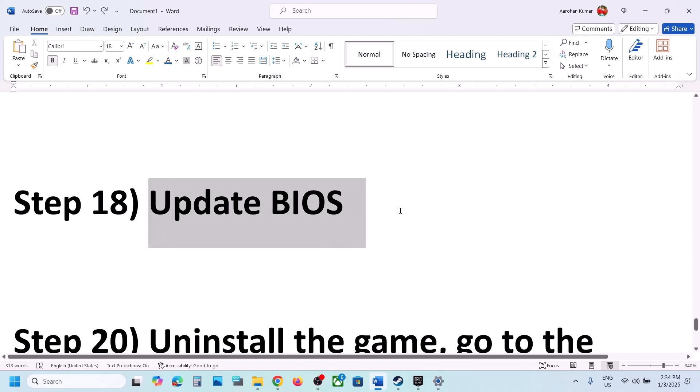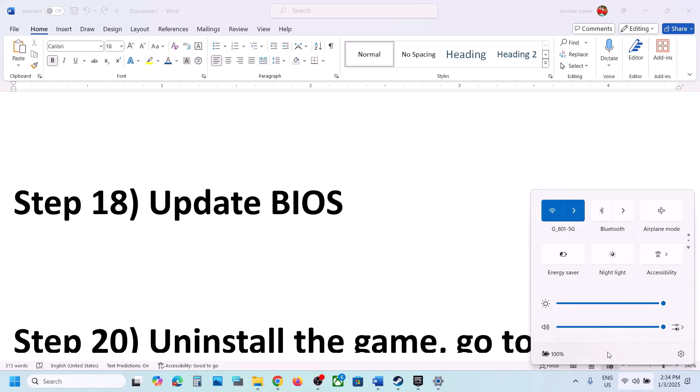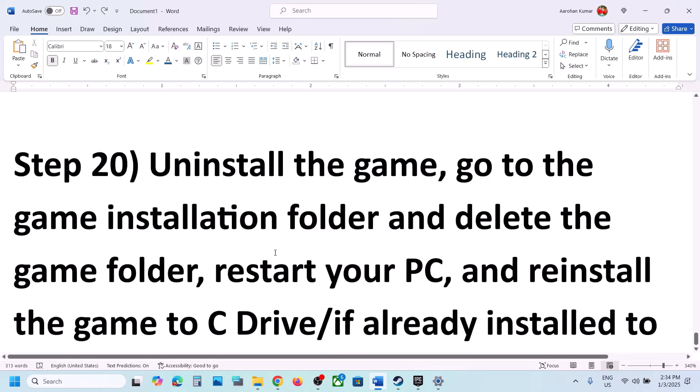The next step is to update the system BIOS. Go to your system manufacturer's website - Dell for Dell, Lenovo for Lenovo, etc. Select your model number and find the latest BIOS update, then install it. For laptops, make sure the battery is above 10% and the AC adapter is connected during the BIOS update. Your system will restart during the update - do not unplug the power cable. After the BIOS update, log into the computer and launch the game.